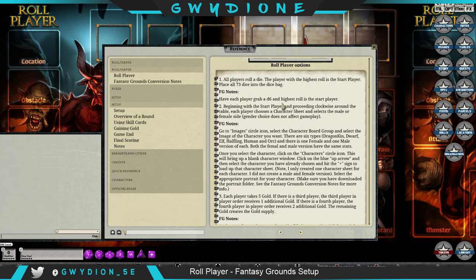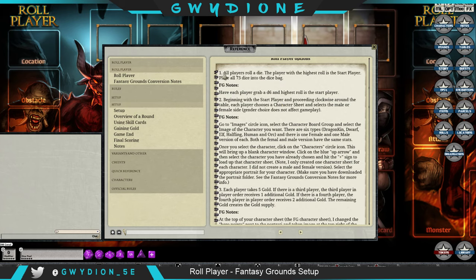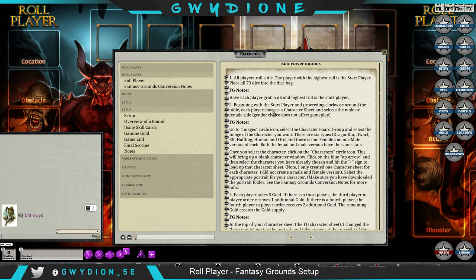I took the normal setup from the official rules and you'll see that in the numbered steps, with FG notes explaining how each translates in Fantasy Grounds. All players roll a six-sided die — the highest roll is the start player. Just have people grab a d6 and throw it in chat. Whoever has the highest will be the start player, then beginning with the start player, you're going to select a character.